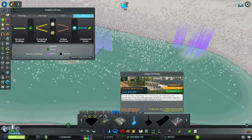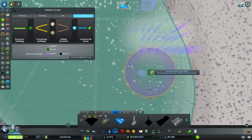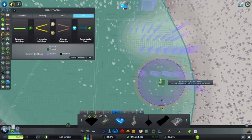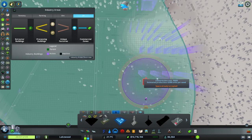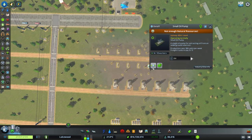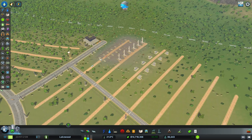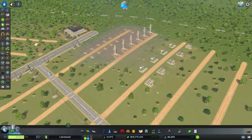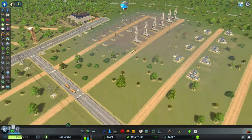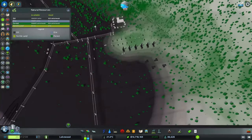At level three, we've unlocked large oil pumps. Putting a few of those on the next street, offsetting them from the others. Checking electrical and water coverage. We're starting to see more 'not enough natural resources' icons on the smaller oil pumps, so sliding them along again. Eventually I'll remove all the small oil pumps and replace them with larger oil pumps or large oil drilling rigs — fewer larger buildings are much less tedious to relocate than many small ones.